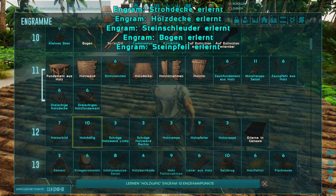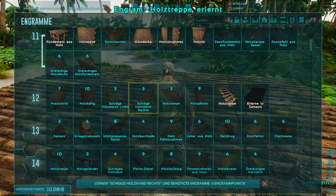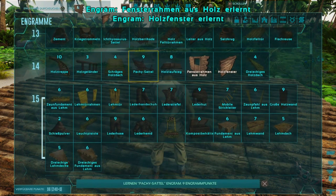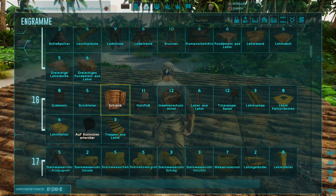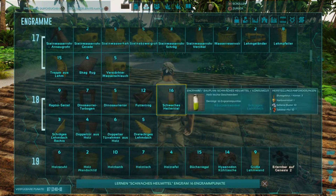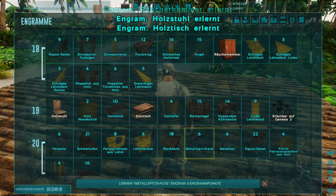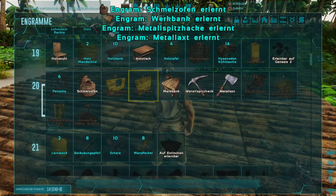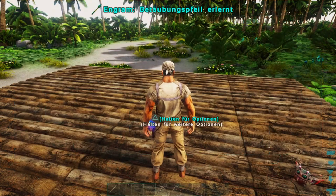Gesundheit erstmal auf 200 bringen. Wir lernen jetzt auch Holzdecke, Bogen und Steinpfeil – für den Fernkampf wirklich genial, zumal man dafür kaum Sachen braucht. Die Holztreppe nehmen wir mit, Fenster auch. Dann sind wir schon bei Lederrüstung – auch nicht verkehrt. Schränke auf jeden Fall, damit man mehr Platz hat. Räucherkammer, Holztisch, Schmelzofen brauchen wir definitiv, und die Werkbank – dann schnappen wir uns die ersten Metallwerkzeuge. Betäubungspfeil auf jeden Fall.